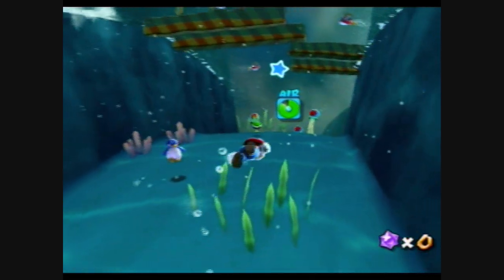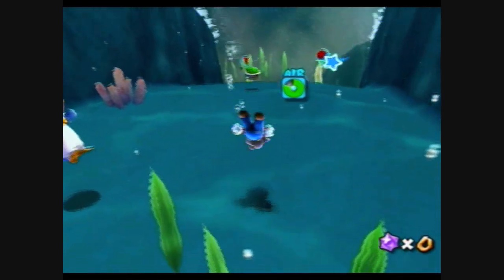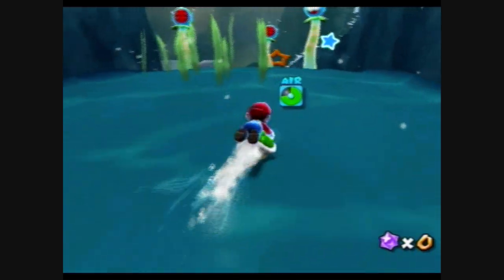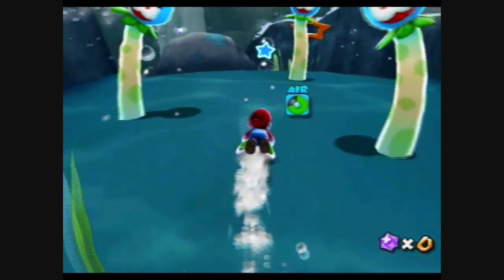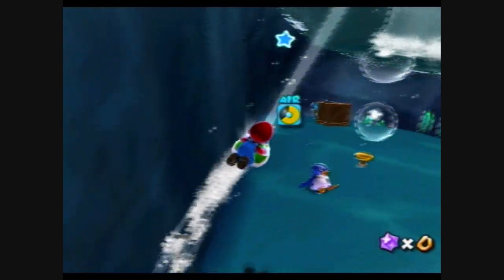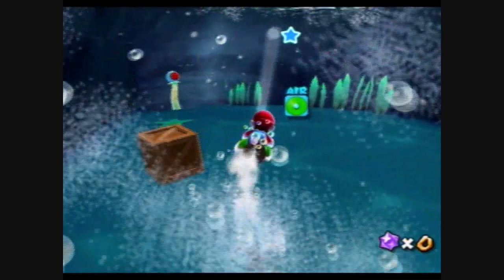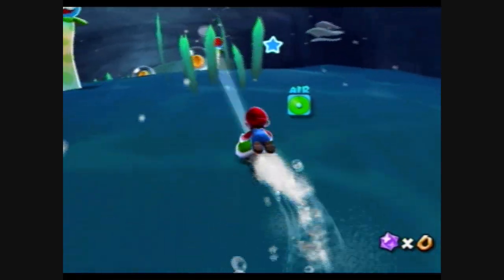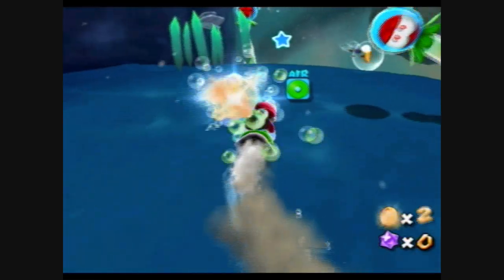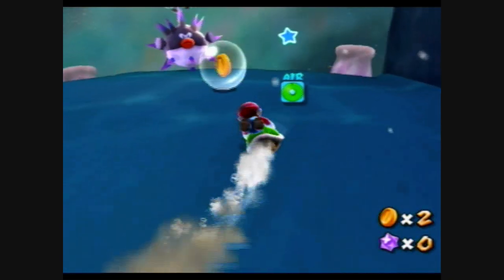You'll notice we do have Koopa shells — you can grab one of those to guide Mario in his swimming pathway. If you want to load up on air, you can do so by getting bubbles, which is what I did there. You can also load up on air by getting coins, or simply by surfacing, like this.